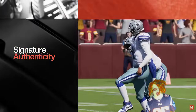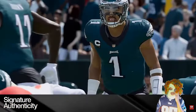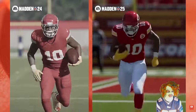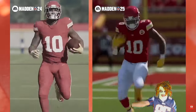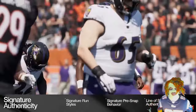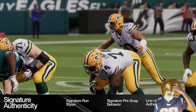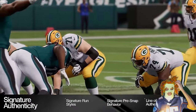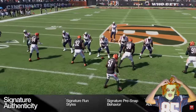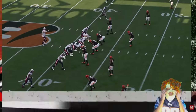For added realism both during gameplay and between snaps, we've introduced a variety of signature animations — unique run styles for superstar players along with signature pre-snap behaviors from quarterbacks and receivers — to blur the line between Madden 25 and the real game. Visible pre-play communication between players will also make the line of scrimmage feel more dynamic and alive, while intelligent adjustments and hand signals change based on the types of plays being called.